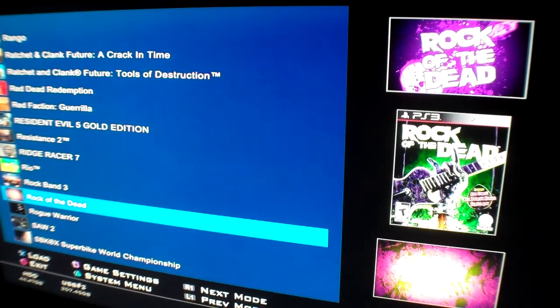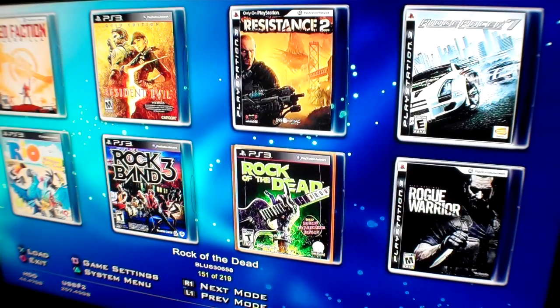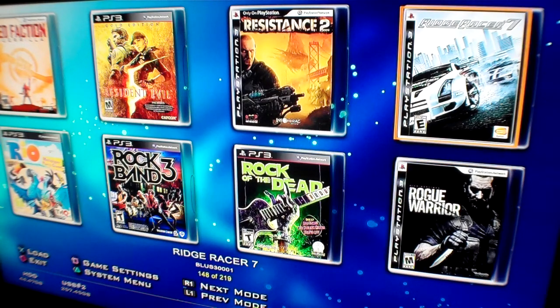I'll go through real quickly and show you another interface here. Just another style, but the same idea. This is a 4x2 look at the cover art of your backups. All of these covers are available online for free to download. Once you have your game copied, it will ask for cover art to be downloaded. That's another cool feature with the MultiMan software.